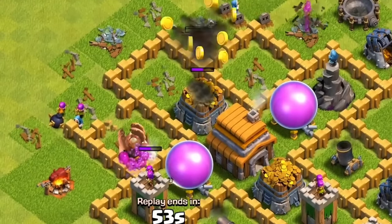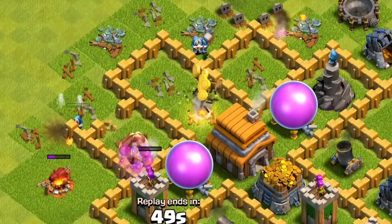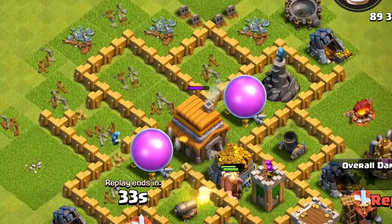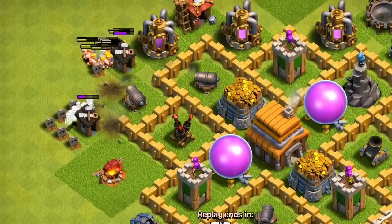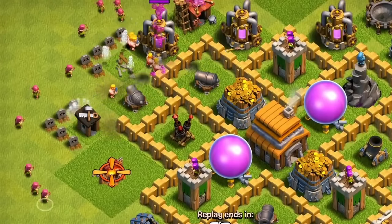Walls really were the best defense at the lower town hall levels because the troops just weren't strong enough to deal with them. An opponent would have to bring wall breakers if they wanted a chance of destroying your base, because of how effective the walls were against troops like giants or barbarians.